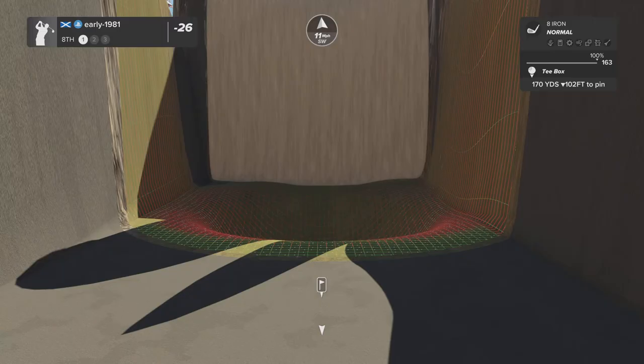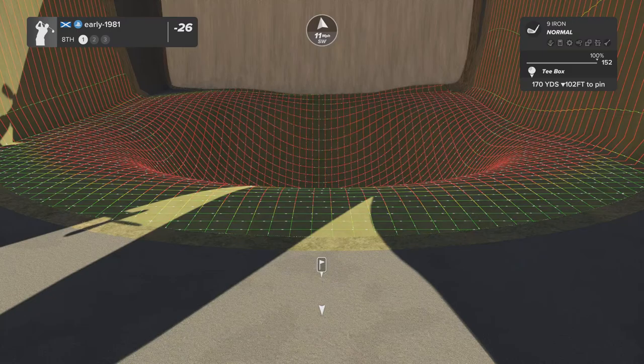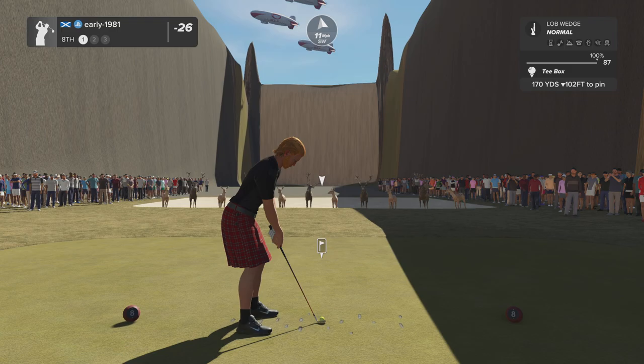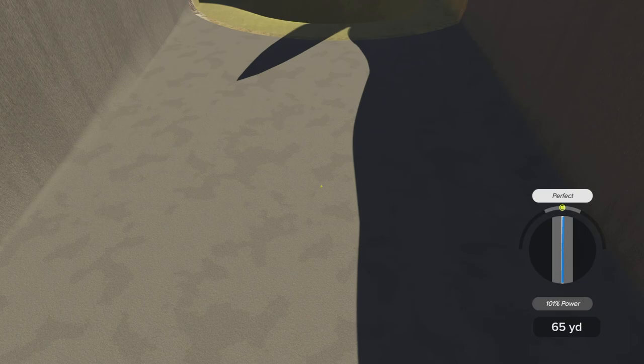It does drop and we are going crazy low here. Hole number eight, 26 under par, with an 11 mile per hour wind behind me. I would rather be short of the green than long, so let's try and bounce this off the tarmac into the hole and hopefully pick up another ace.